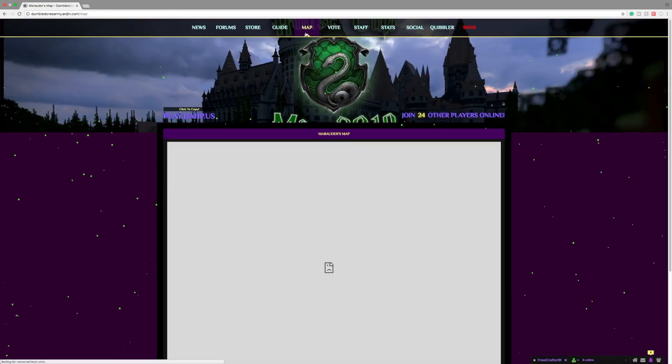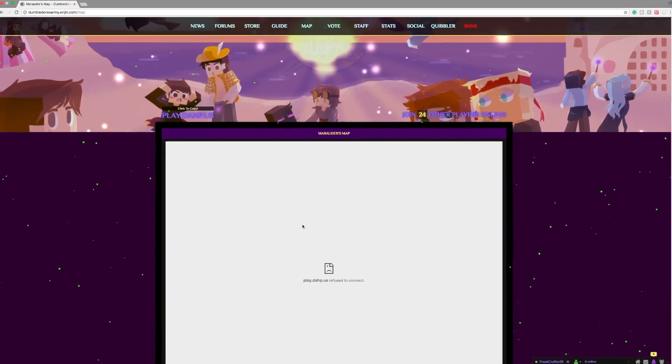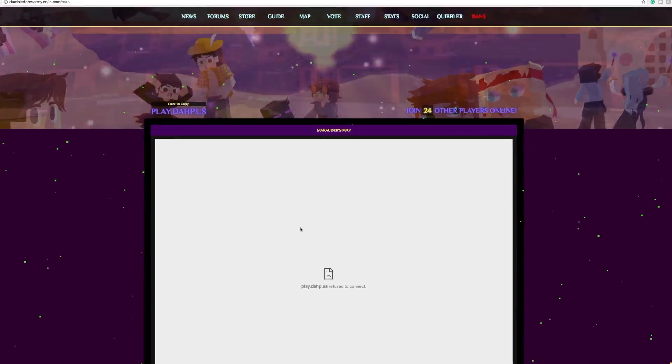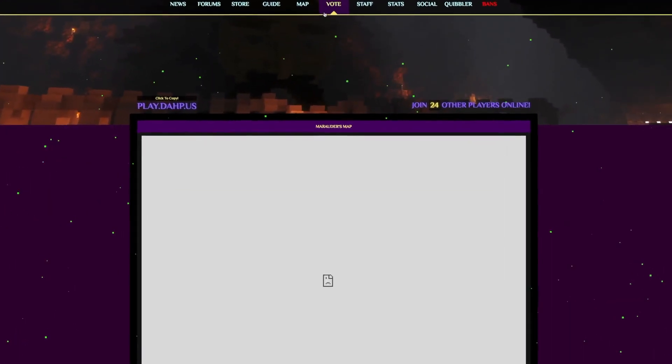The next thing that we have right here is the map. The Marauder's Map is not working right now — it should be fixed soon, according to Felix. I'm sure that'll be fixed soon.